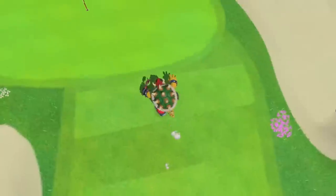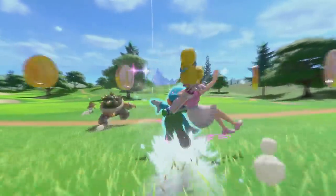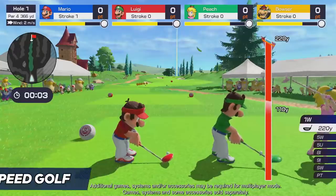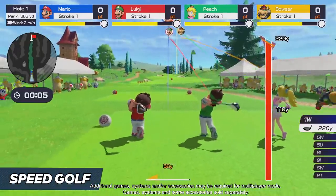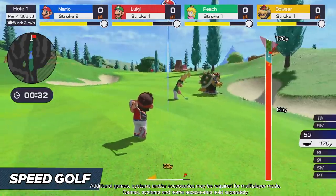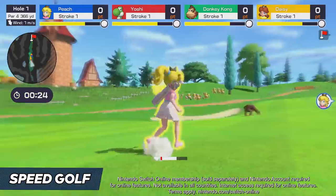On top of all that, there are several modes with new elements that truly bring the heat to Mario Golf, including this one — Speed Golf. Here, it's always your turn. Everyone tees off at the same time, then you'll race through the course to reach your ball and give it another whack to get it closer to the hole.